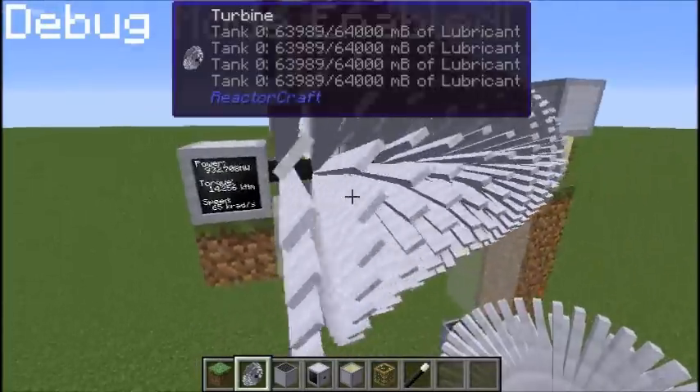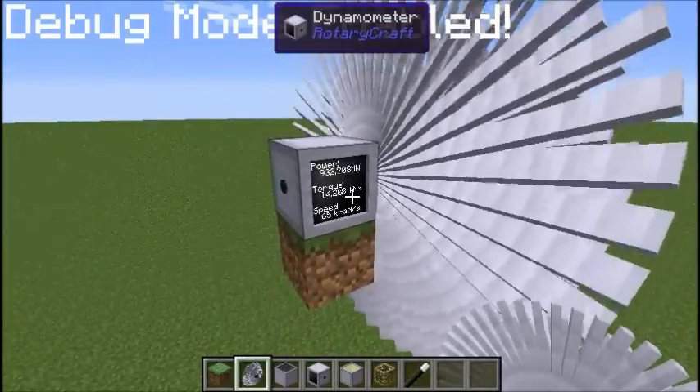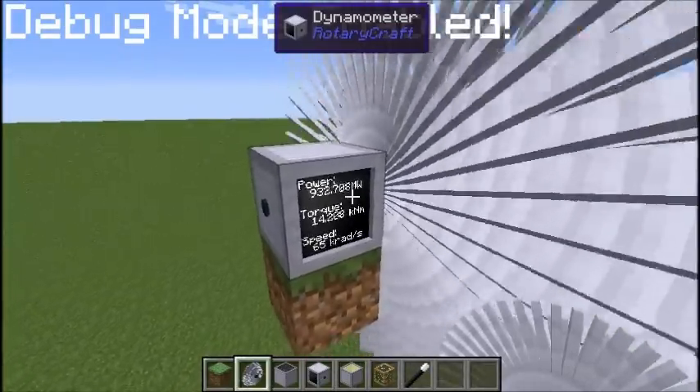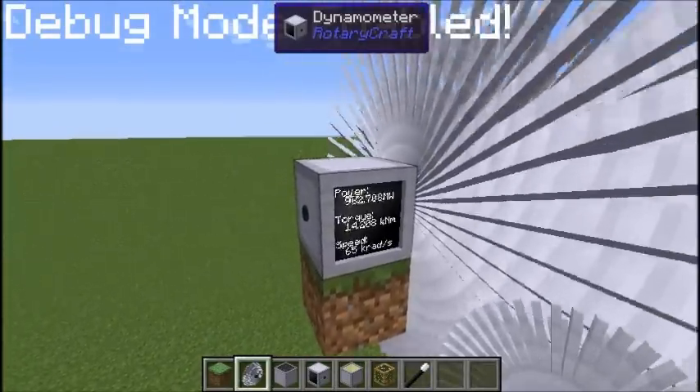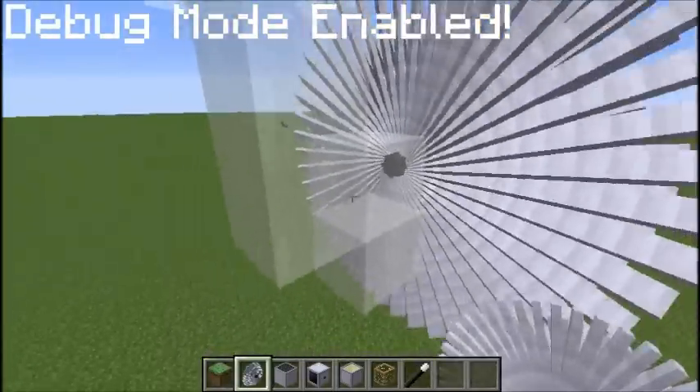We've got a standard low pressure turbine, which is what we're going to use to drive the turbine generator. You can also do it off a high pressure turbine, it doesn't really matter, but we're going to use a low pressure turbine because it's easier for now. So you can see it's generating power. I'll let the steam go, it doesn't really matter.